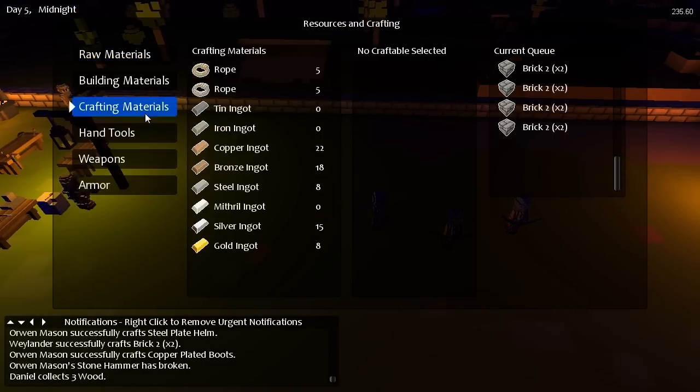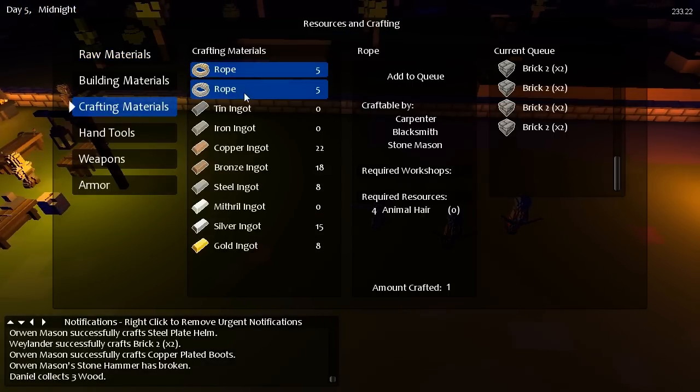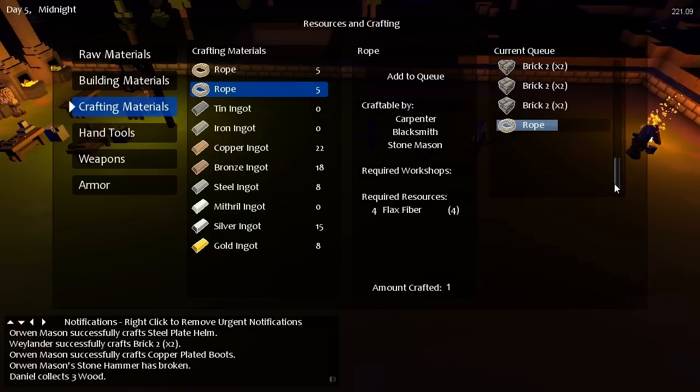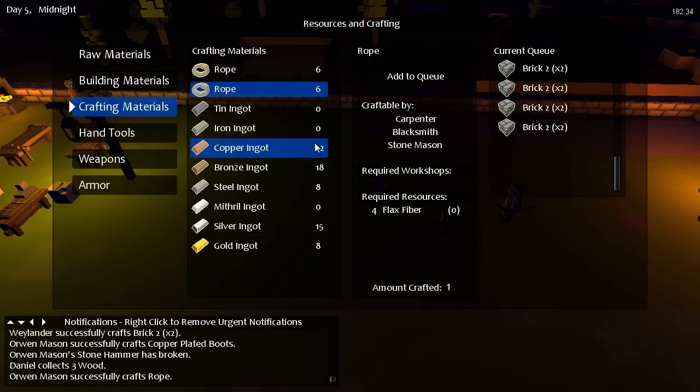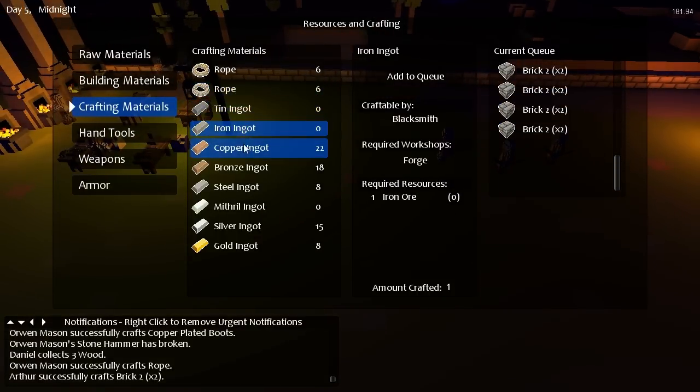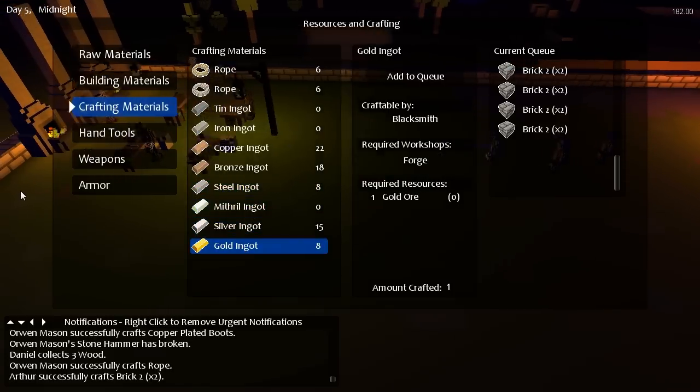So can we make some more rope? We've got five ropes. We can hand-make one more rope, which is always awesome. Can we make some more ingots? Do we have any ore? No, we don't have any ore.